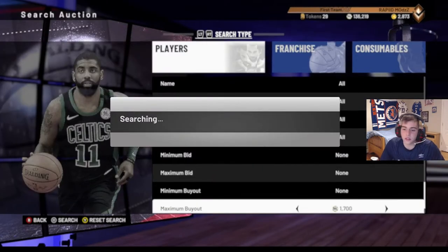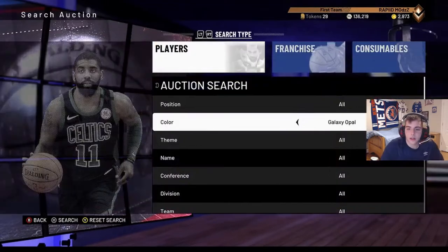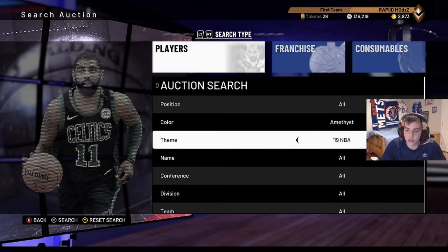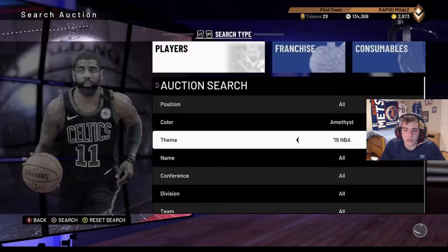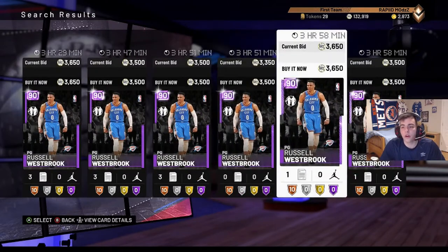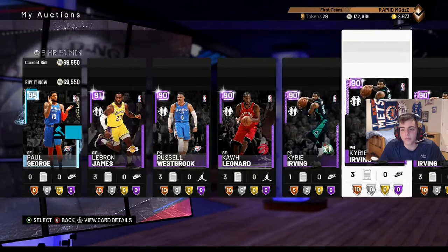For silvers, put the filter at 1600, I'd say up to 1750. Just keep refreshing. Another thing we could do is amethysts - right now auctions are low, buy as many amethysts as you can. Rack up on all of them, just keep buying up for 3k.